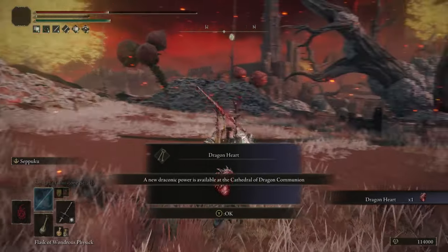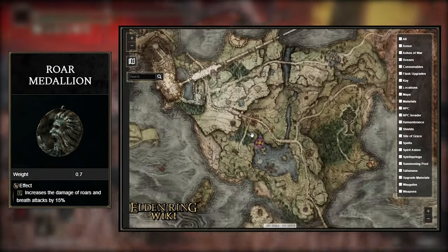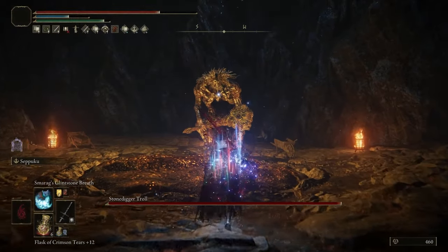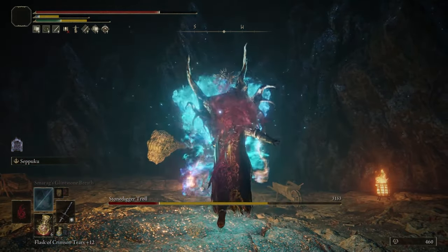Now for the Talismans, we have three of them to get. Starting with the easiest one, the Roar Medallion — this can be rewarded after killing the Stone Digger Troll that's located at the end of the Limgrave Tunnels. Like, right when you start the game you can head straight there and kill him before you ever level up. The fight is that easy.